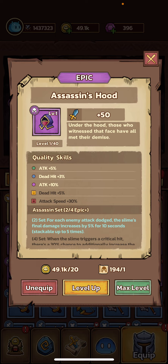Your blue and legendary quality skills give you a dead hit percentage. Dead hit percentage is a little underwhelming — it's helpful for clearing a lot of waves.